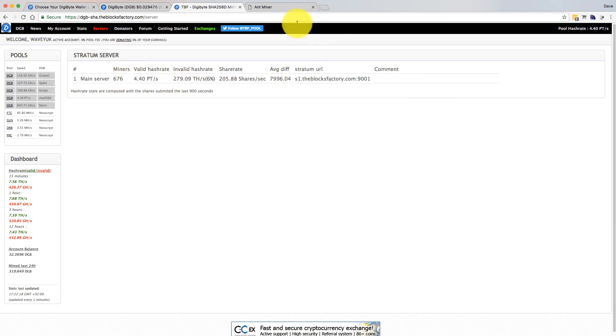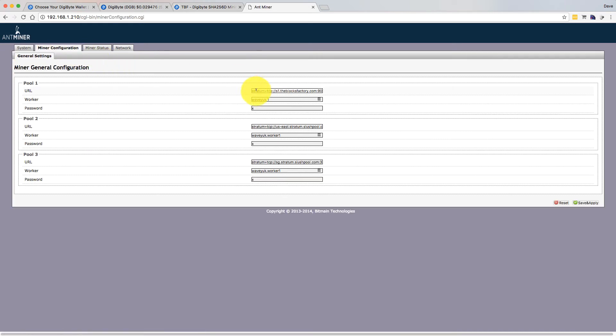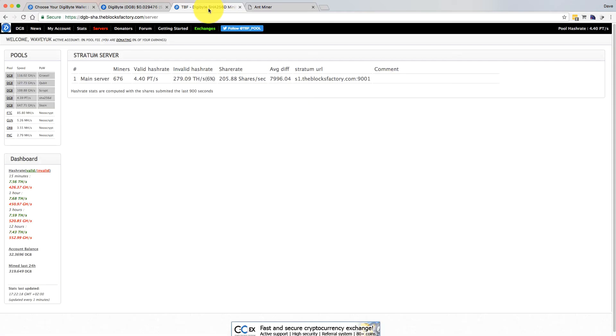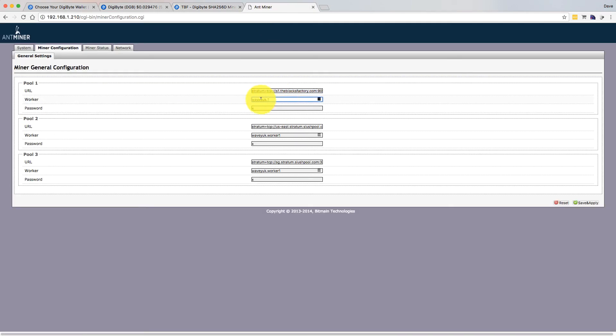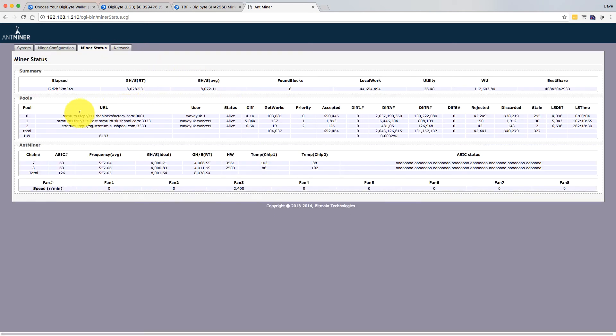This is the Stratum server. If you have an AntMiner or anything like that, I'll show you here. On my AntMiner it's as simple as going to the configuration setting and putting in the Stratum URL, then your worker username and password — that's all there is to it. You can see here the accepted shares going up: 6,450 and 4,448 — so that should be going up fairly rapidly if everything's working.